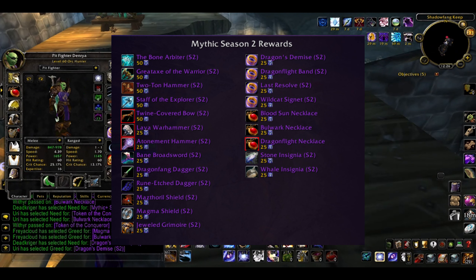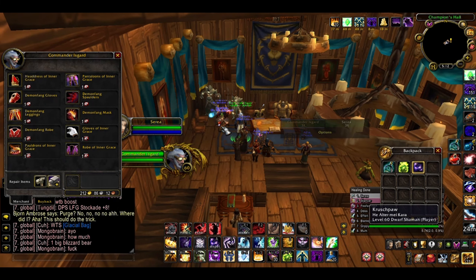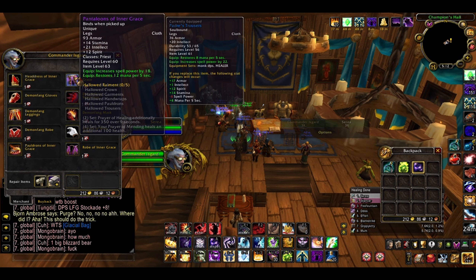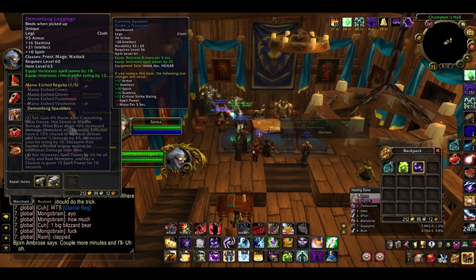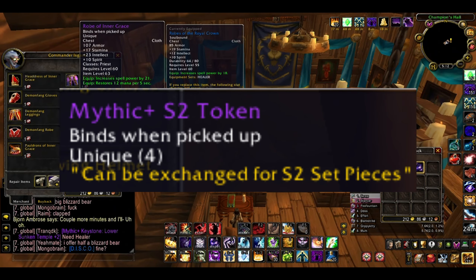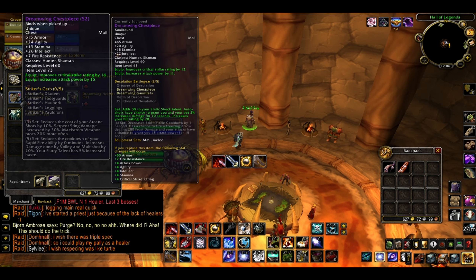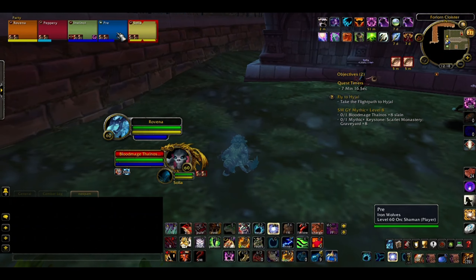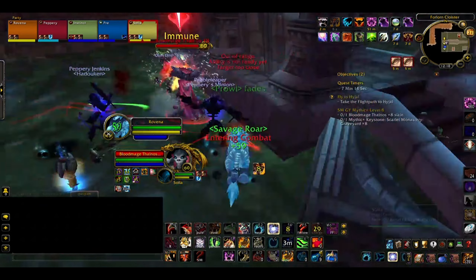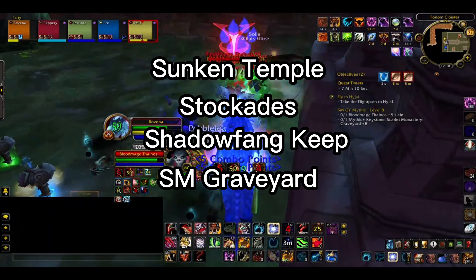There's also a chance to get a Token of the Conqueror, which can be turned in for a chest, shoulder, head, gloves, or pants piece of gear. And at Mythic Plus 8 difficulty, you've got an 80% chance at a Mythic Season 2 token, which you can turn in for a stronger version of the Mythic Plus tier set. The current Season's Mythic Plus dungeon pool consists of Sunken Temple, Stockades, Shadowfang Keep, and Scarlet Monastery Graveyard and Cathedral.